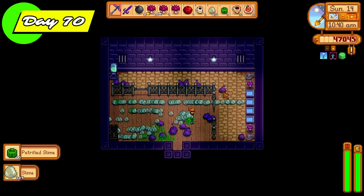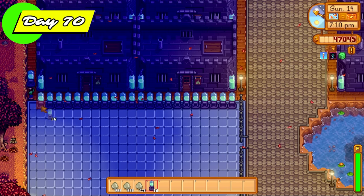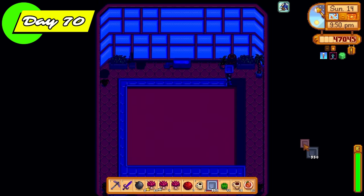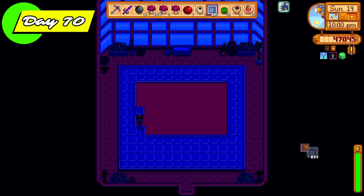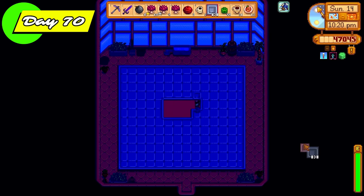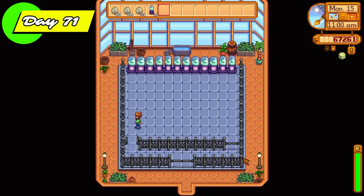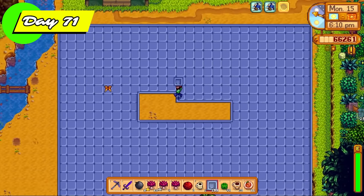Day 70, we're getting there — almost finished with the challenge. The trend continues of farming slime to get slime eggs. Because we have so many slimes on the farm, this process is getting more and more lengthy as there are just so many more slime eggs to get. We have to make more slime egg presses to keep up with the demand. Here is another incubation zone, and we're also going to make the greenhouse a slime incubation zone — fill it with slime incubators. This is our lovely slime greenhouse.